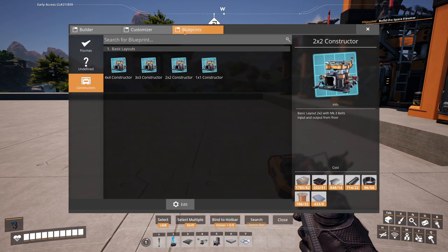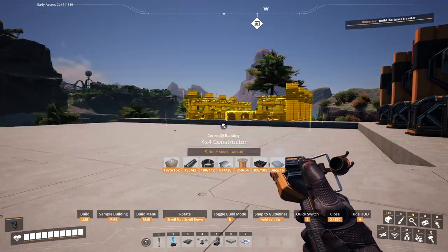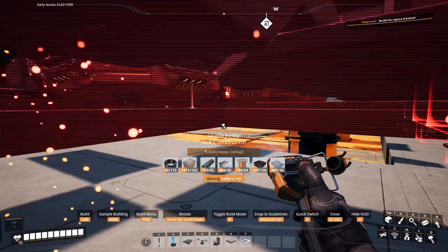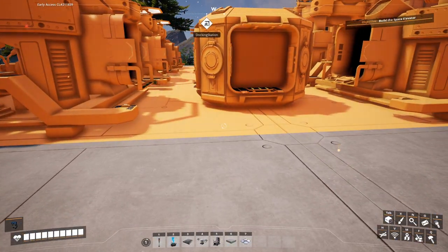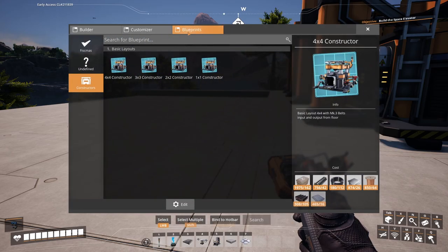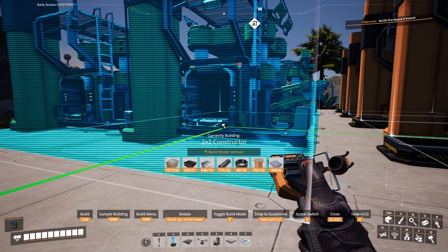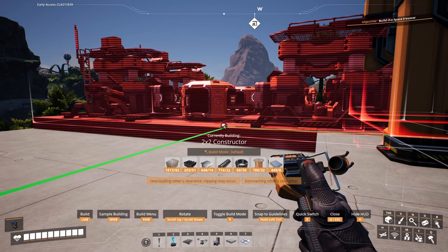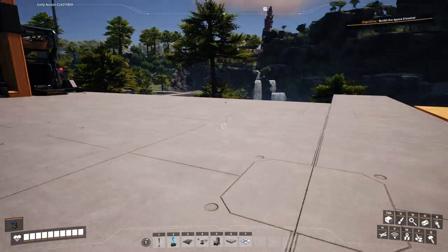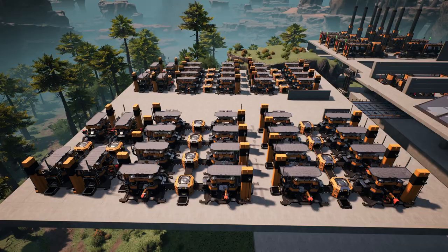Now what we have to do is finish off our constructors. We'll add another set of four here and make sure everything is lined up, because I definitely don't want to have to pull it all apart again. Then we're going to add a two-by-two — this will face a little bit in the opposite direction. So the idea is everything on this side is going to be making our plates and rods. The output would be to our left here, and of course everything we do on this side, we have to do on the other side.